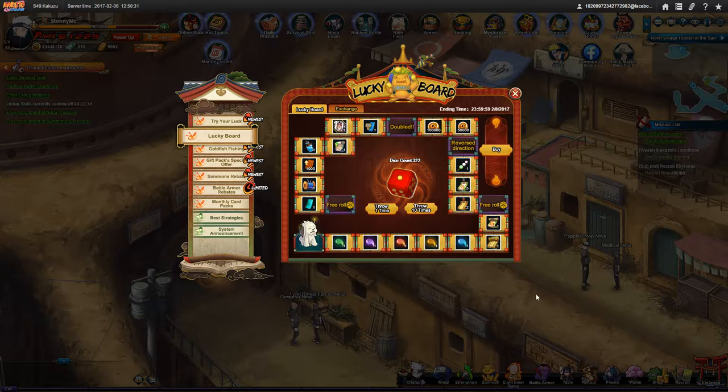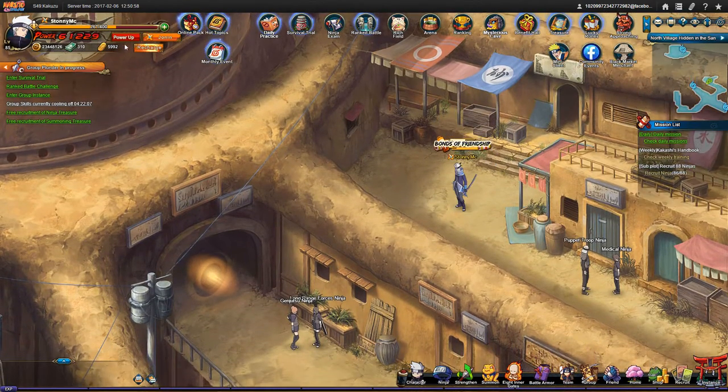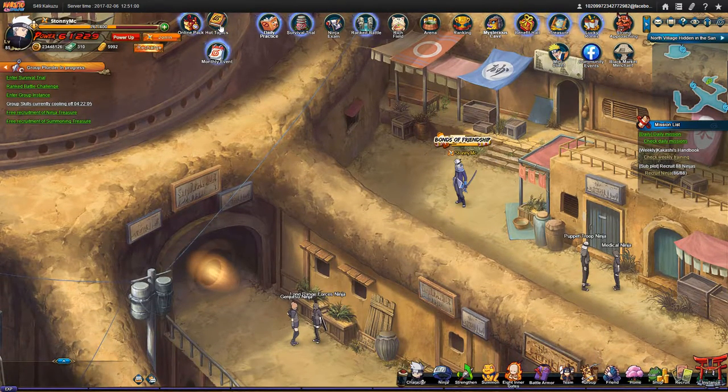Hello everyone, welcome to my channel again. Today we're here hopefully for a short video because my internet takes forever to upload anything. Basically what we're going to do today is the lucky board — got some dice — and we finally got the summoning event, which is a bit of a pain because they split the events in two now, which is a bit annoying.